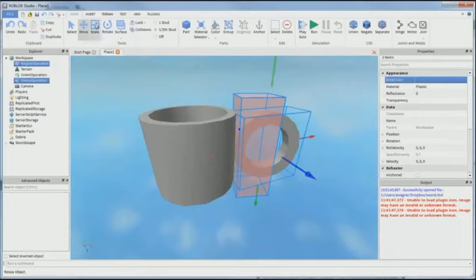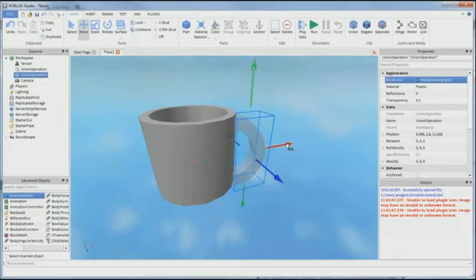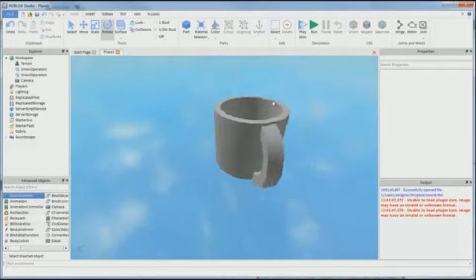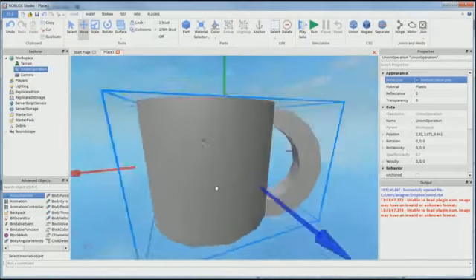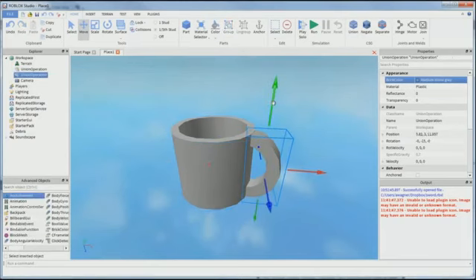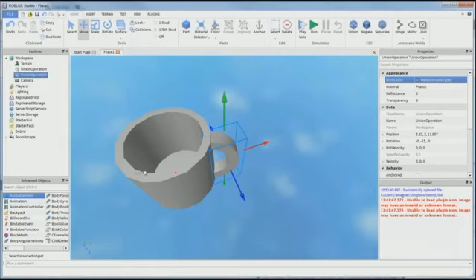You could create essentially any Roblox mesh with this technology. If you want a sword, a gun, a house, an airplane — you can create it. Some questions from the feed: can you combine multiple parts? Yes — every time you create a part, you can subtract from two or many parts together. There is a triangle limit imposed by our engine of 2,500 triangles, but you can combine many parts and really see what's possible.